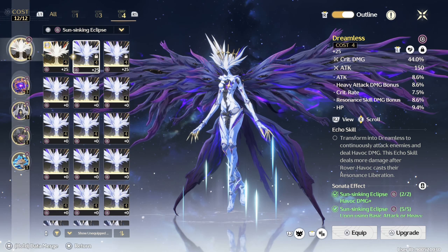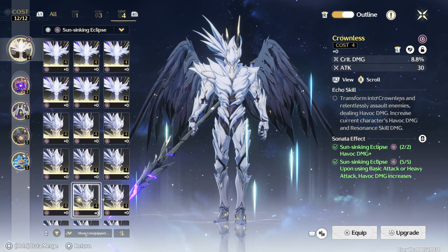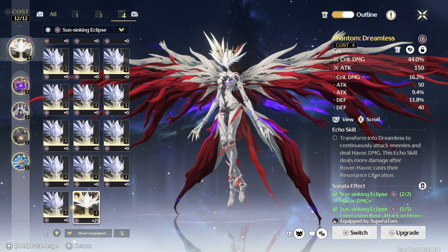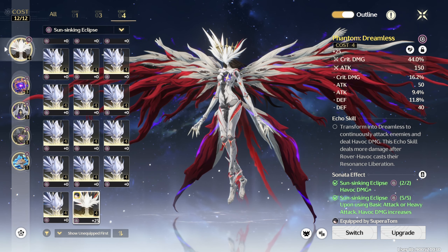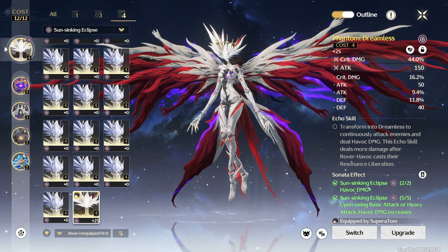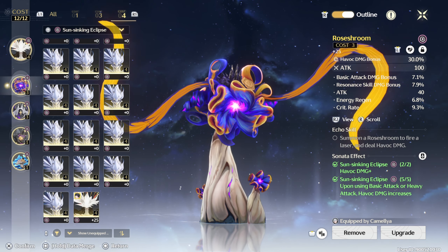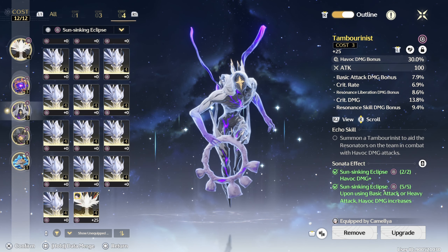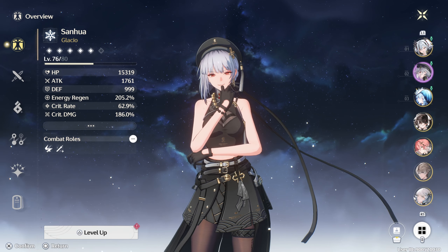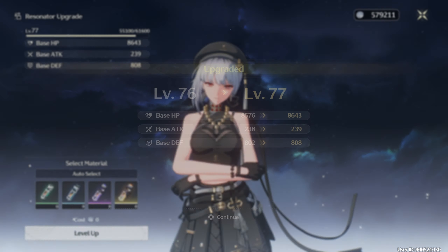For echoes, I'm using the Havoc set. You can still use the attack set — Lingering Tunes — and still do fine, but the Havoc four-piece is probably what you should go with. You can use either Dreamless or Crownless; they're both technically fine, so just go with whichever echo has the better substat for you. For the cost-four echo it's most likely going to be crit damage, but if you're missing too much crit rate you can go crit rate instead. Cost-three should be a mix of Havoc and attack, and cost-one is definitely going to be attack.